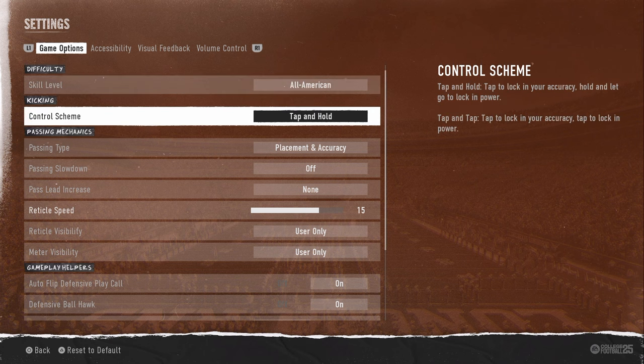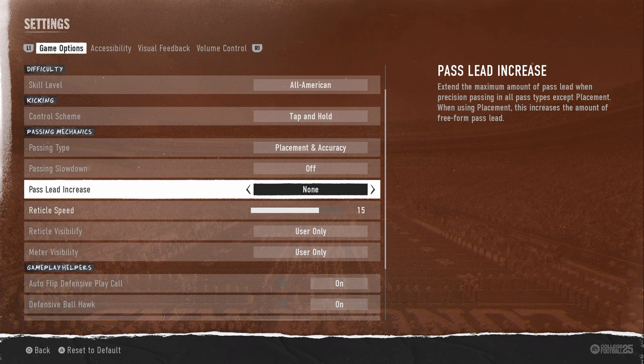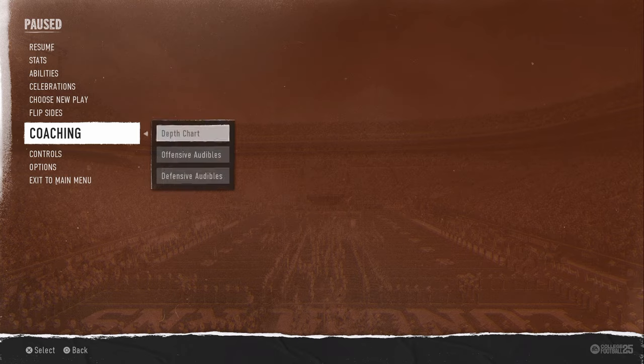For free-form settings or passing settings right now, passing type is going to be placement and accuracy. Pass lead increase is going to be on none — this will significantly reduce the amount of overthrows that you have. Radical speed is kind of up to you; I'm on 15 out of 20, but you could go 7 or even 3 out of 20. Those are the three I'd mess around with most. Let's get into the depth chart.